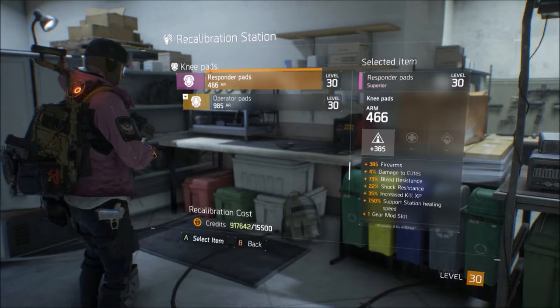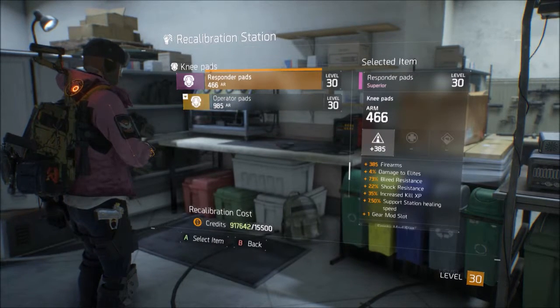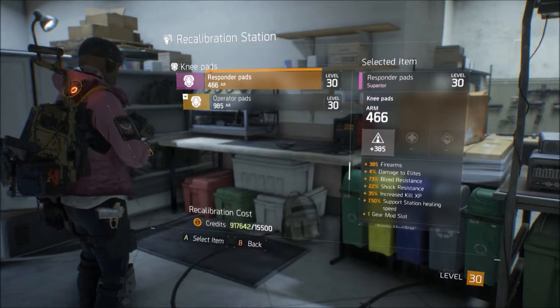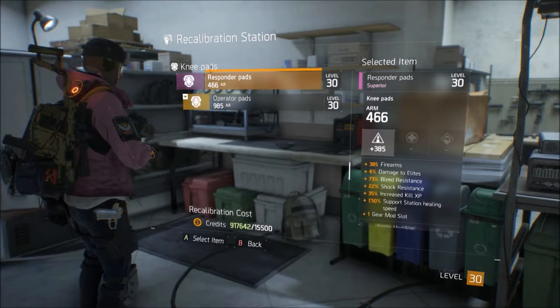I bought an extra knee pad so I can show you. So you see on the right-hand side, you see all the effects. This gives us plus 385 firearms, plus 4% damage relief, 75% blood resistance, shock resistance, etc. And it has one gear mod slot.